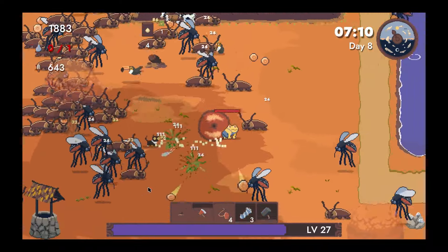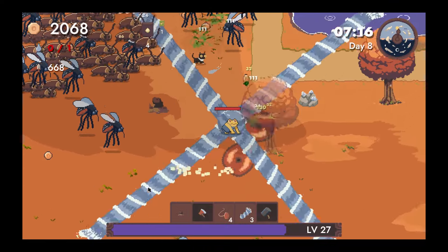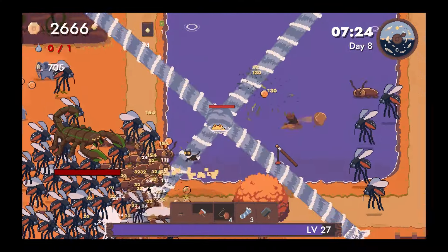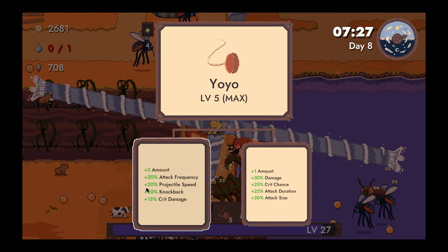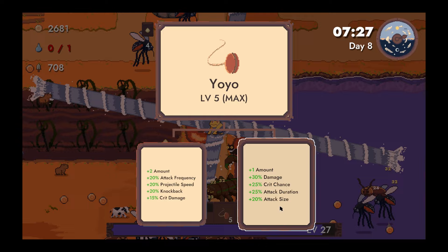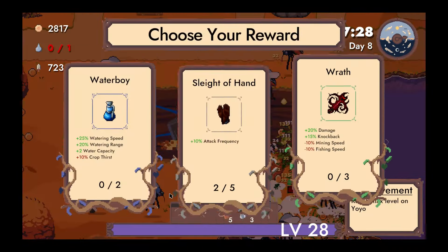I think we need a little more duration on the water beam now. We just want more of it. The yo-yos are maxed — whoops. We wasted a bunch of crop slots there. I think for the last one we'll take the two extra yo-yos. I know I kind of wanted to do a bunch of the size, but just go for that though.